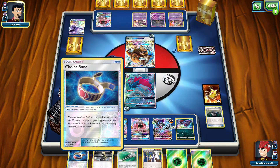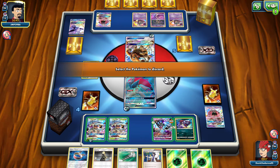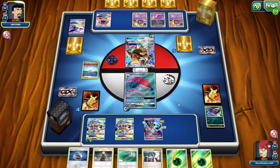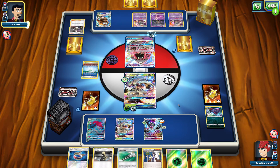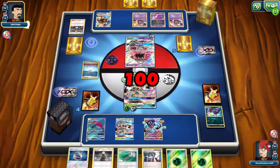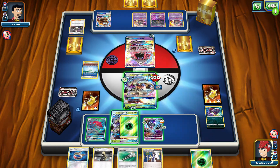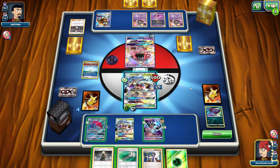Choice Band on that, attach, attach Grass to that. New Zoroark — attack with Crossing Cut GX. He just brings up his Pokemon and I'm fine with that. He wasn't able to knock me out. We got the win! If any of you guys ever play against me, do not concede until the end — do not concede. We got the win, but I hate it when people concede on me.